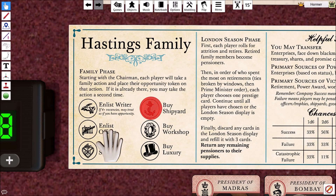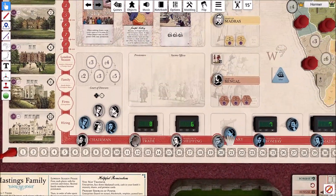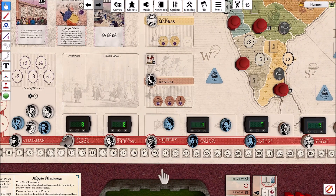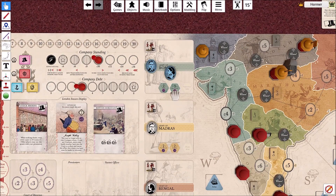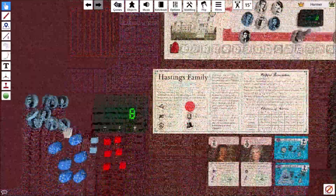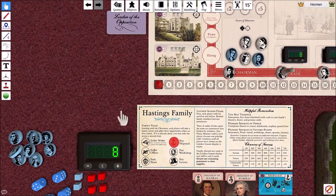The next one - Enlist an Officer - you take your family member and it goes into the enlist officer box. Essentially, you're destined for the army, and the Director of Military Affairs will place you into either the Army of Bengal, Army of Madras, or the Army of Bombay. You can earn a little bit of fame and cash that way.